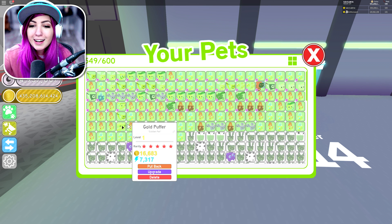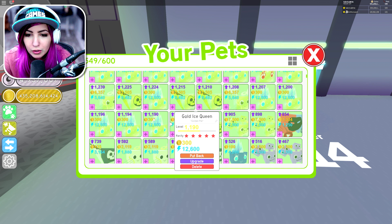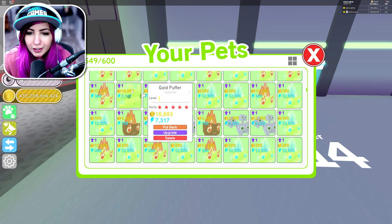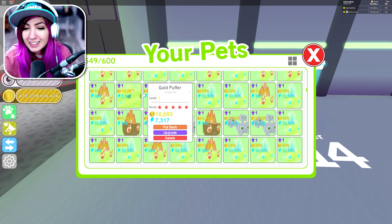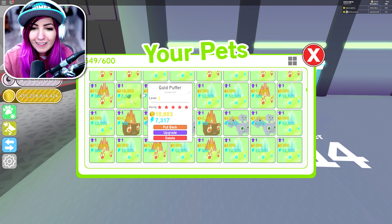Gold Puffer! This is my first tier 13 gold pet. Let's go to the big view, the big grid. So many golds — there it is: Gold Puffer, 16,683 coin collection! And 7,317 agility. That is amazing! Holy moly, I love Gold Puffer.